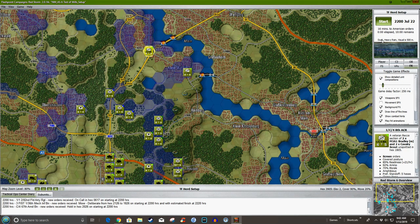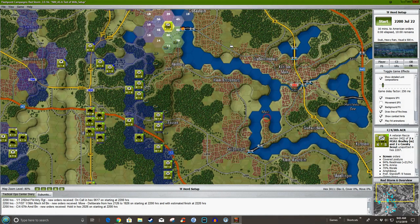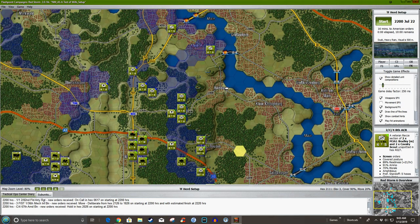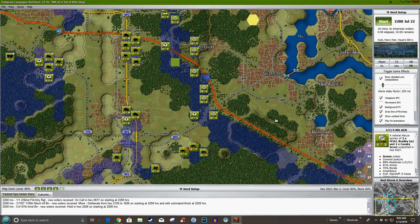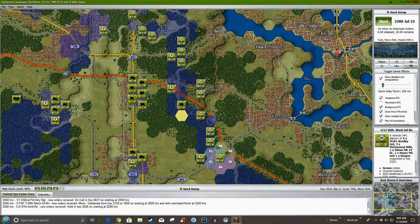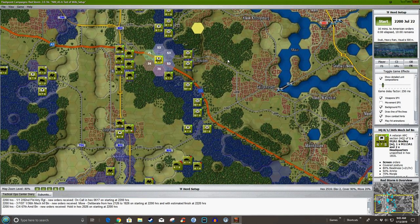My reconnaissance is sitting up here. It's currently dusk, heavy rain, and 500-meter visibility, but most of these units have thermal imaging systems so they should see more than that — still restricted by the heavy rain though. I need these guys in place to watch these bridges. You can hit Ctrl+L to see their spotting. I have one company of mech infantry here and another company of mech infantry here.